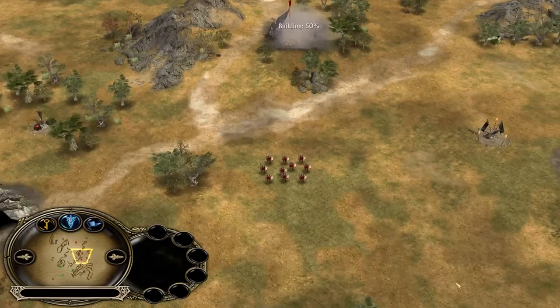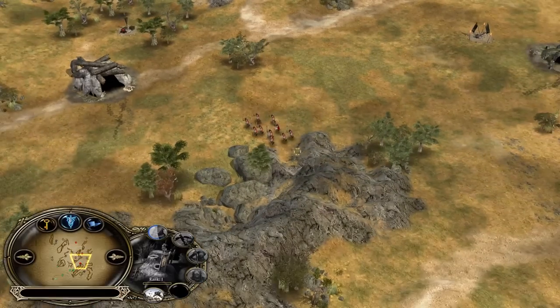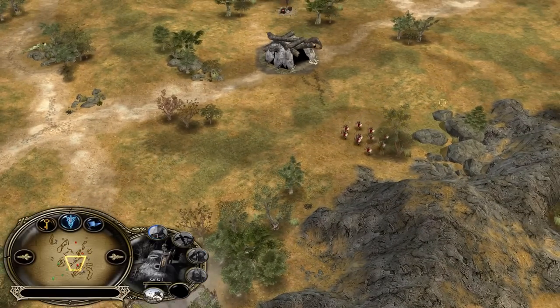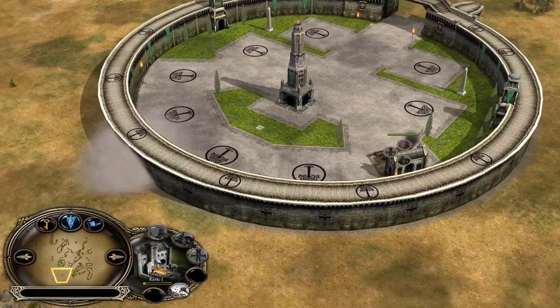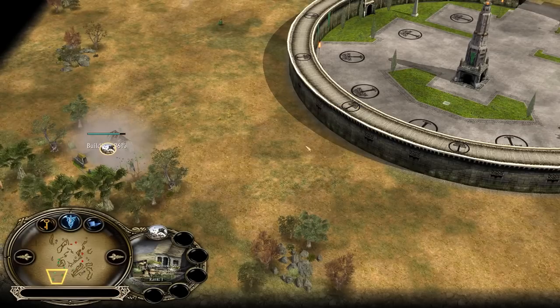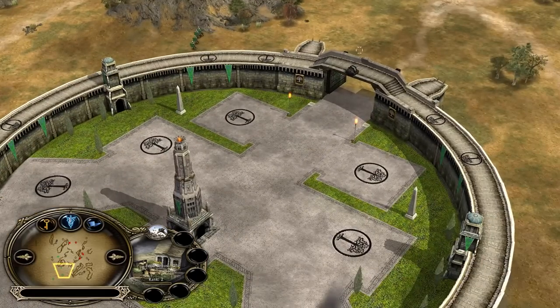Isengard starting with a furnace in the Uruk Pit, capturing this one and going straight forward. The plan is to catch the enemy soldiers before they can make it to their settlement — that's the goal. Gondor in the meantime starting with blacksmith only, using the shortcut to get to this area faster and demolishing it right after. That's a pretty solid strategy.